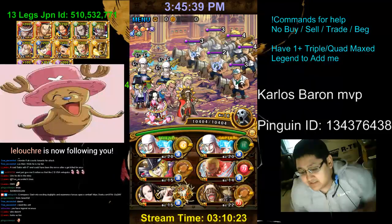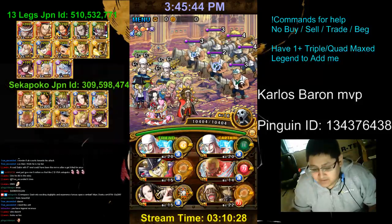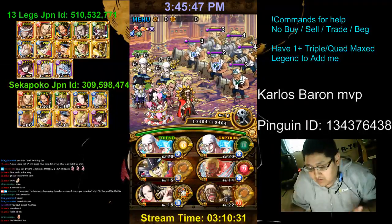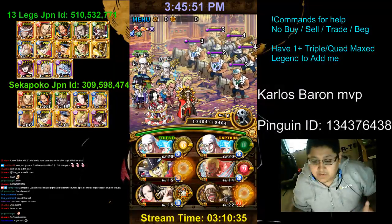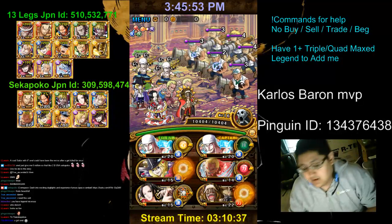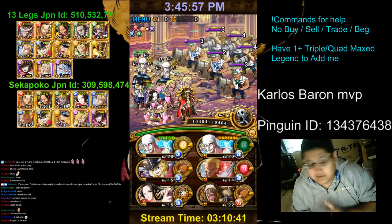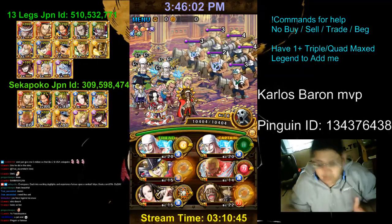Enel is a rainbow captain who gives you a multiplier somewhere between 2 times all the way up to 3.25 times. The exact numbers on when and how much HP you have to recover to get from 2 to 3.25 is unknown. But what happens is that every turn you use Enel you have a very high chance of getting meat orbs, and whatever you healed in the previous turn is going to help you get closer to your 3.25 multiplier.